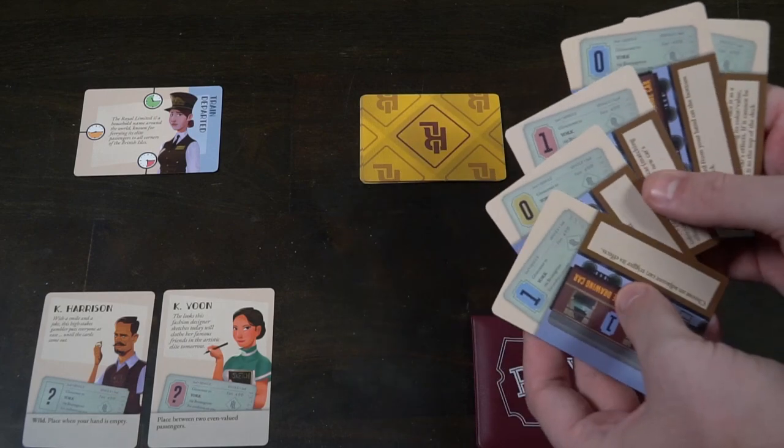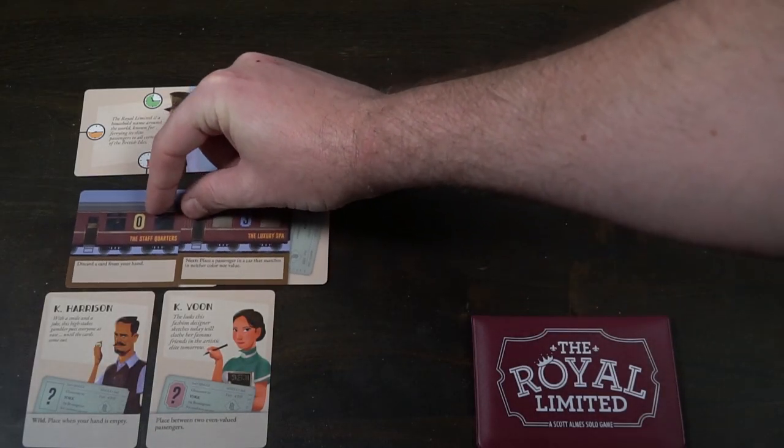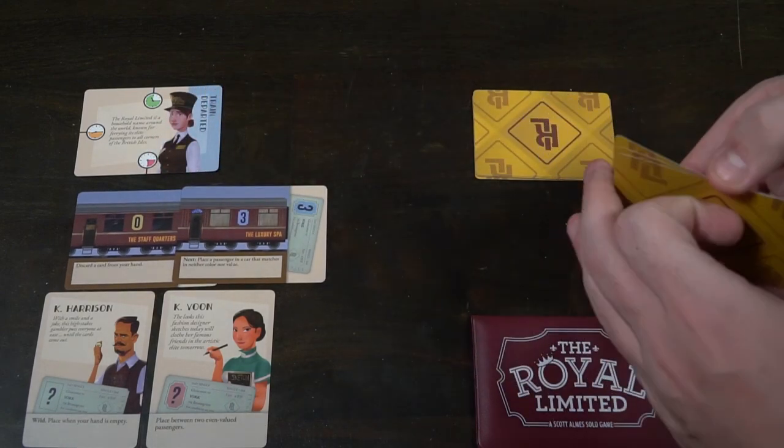The first action you can take is placing a train. Place it between the VIP passengers area and the train departed section, horizontally. The number on the train represents a color and a number, and that number indicates how many cards you must discard from your hand to place the train. To place another train adjacent, it may not be the same color and may not be the same number. So if you have a zero that is pink, you can place a yellow three adjacent to it — discarding zero or three cards respectively. You can place as many trains as you possibly can each round.